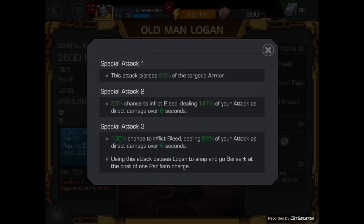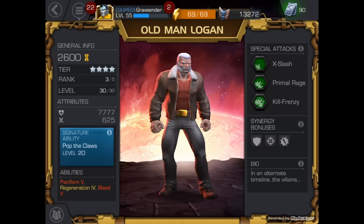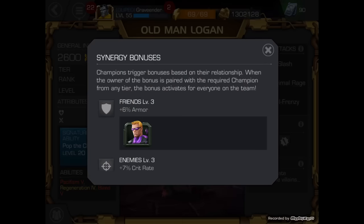Using Special Attack 3 causes Logan to snap and go Berserk at the cost of one Pacifism charge. I've never had him in a fight where I've had to use his level 3 special attack. But if I went up against a champion with a lot of health and had a lot of Berserk stacked, then you're going to instantly make it go off. Usually I don't have to use level 3 attacks in arena, but I'm sure it'd come in handy elsewhere.